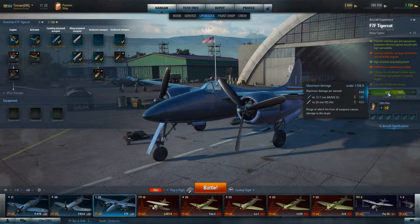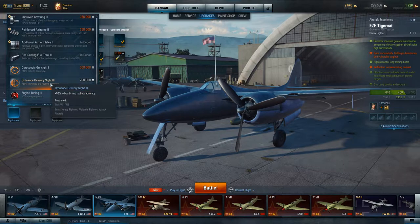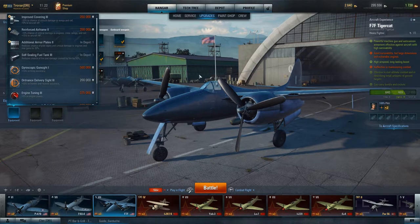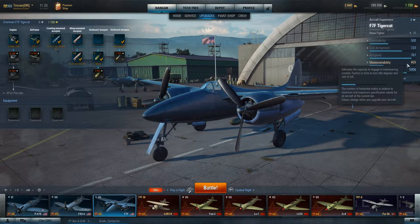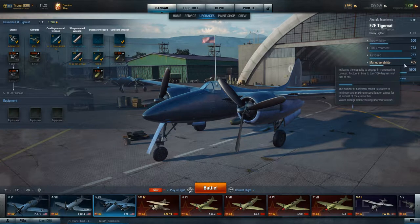If you get closer — which you will given the speed of this aircraft — it increases to 640 DPS. Also, when your 20-millimeters overheat you still have 200 DPS available because the machine guns overheat much more slowly. For equipment, I would recommend getting the airframe first, because as you can see by the aircraft's specifications, even with the airframe upgrade adding 23 points it is a fairly unmaneuverable aircraft.